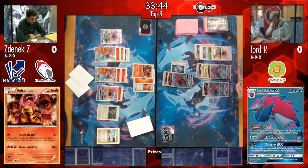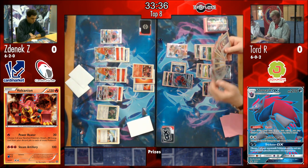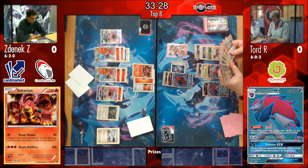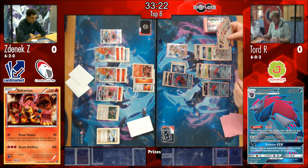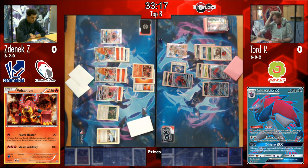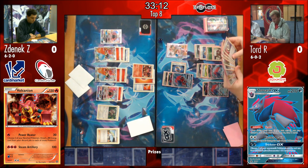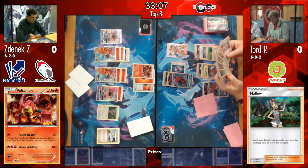Acerola might be good here, but not forgetting that Zenyak actually plays that Acerola as well - and we know that it's in his deck and not in his prizes. Zoroark can't take a knockout on the Volcanion in the active - it's got 130 HP anyway, so even a maxed out Riot Beat is only 120. But especially with that Fighting Fury Belt taking it up to 170, Tord's going to have a hard time knocking that out with his Zoroark. Which means that Zenyak could actually Acerola that backup and move a Volcanion to the active next turn.